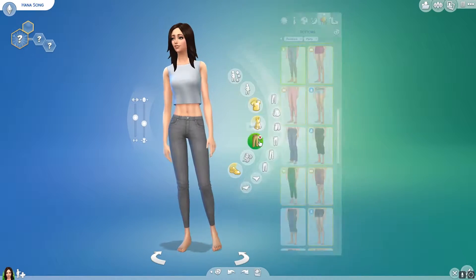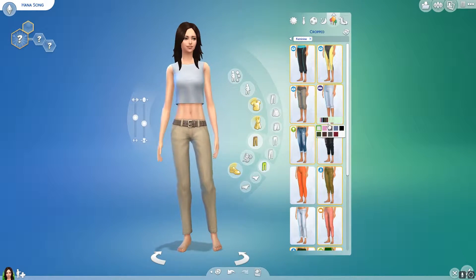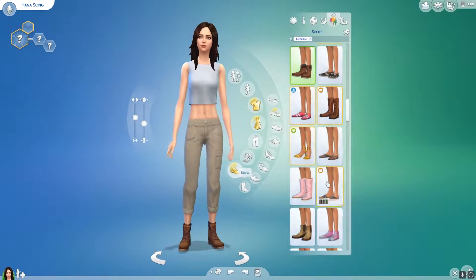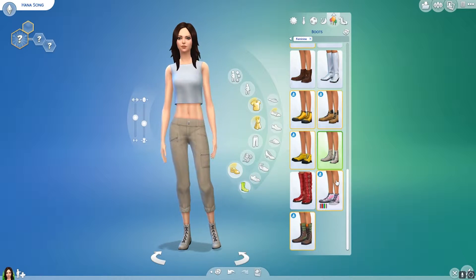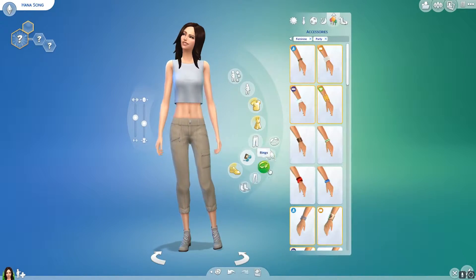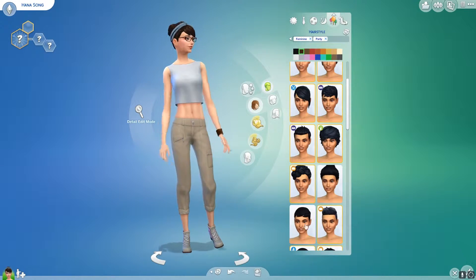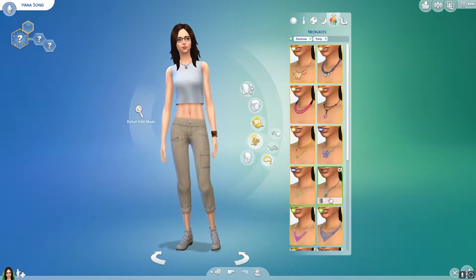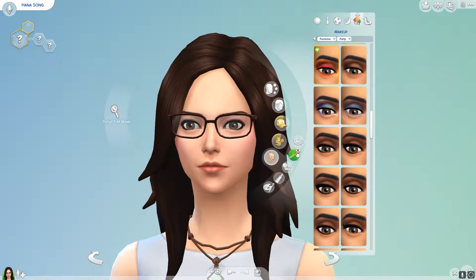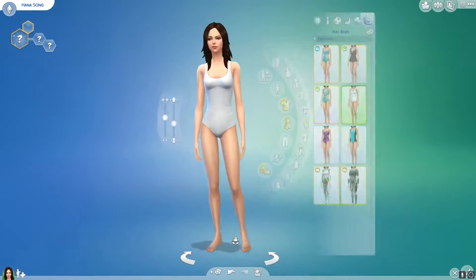We already skipped through her athletic and sleepwear, but those are just simple outfits — nothing too much to it. Her party outfit is inspired by, I think it's called a Junker outfit. It's very... I like it. It's something very different from what you'd usually see her in, but I thought it looked really cool. It's fairly simple, but I do really like it. It's different, that's for sure, but it worked for her as well.